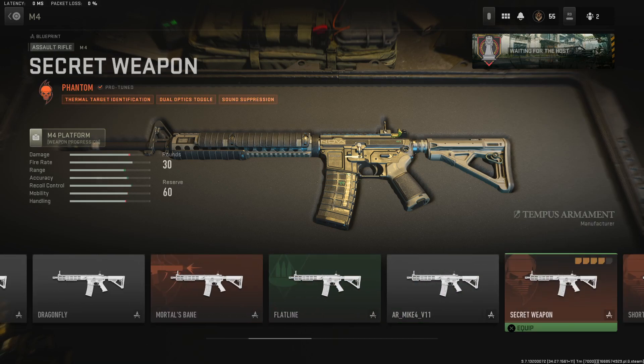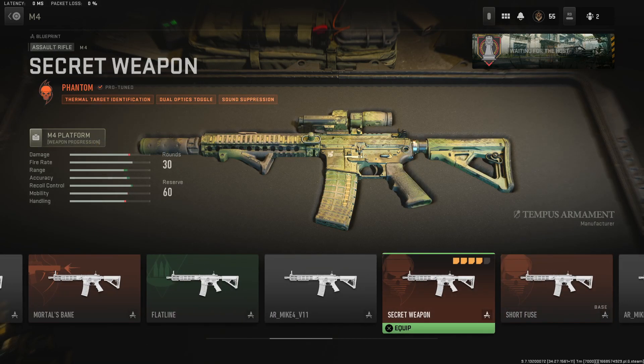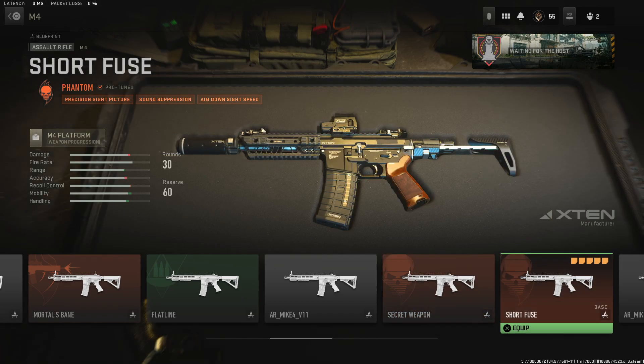There are a ton of different tunes across the orange classification and the green classification, and there is also a blue classification we'll get into. This one is called the Phantom — you have thermal target identification, dual optic toggle, and sound suppression. There's another Phantom here as well, which also features sound suppression, but this one has a precision sight picture and a bit more ADS speed.